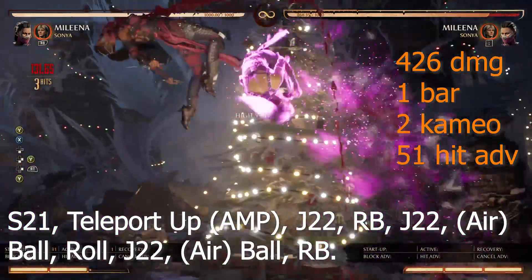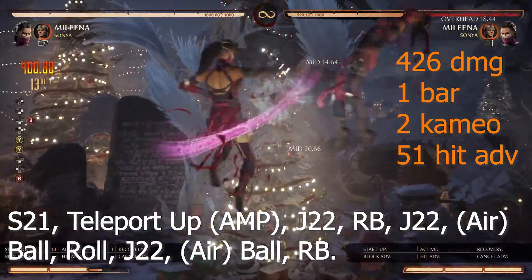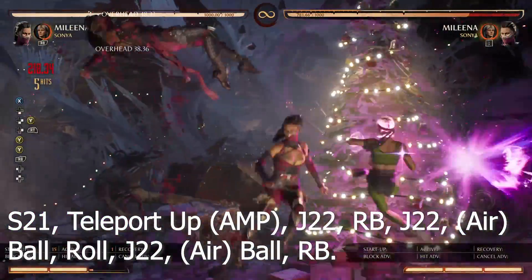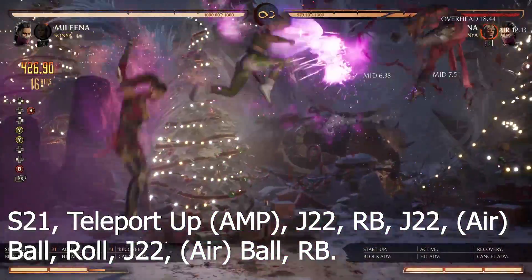Combo 2 with 10-2-1 starters: 426 damage, 1 bar, 2 cameo, 51 hit advantage. Route: 10-2-1, teleport up, amp, jump 2-2, cameo, jump 2-2, airball, roll, jump 2-2, airball, cameo.